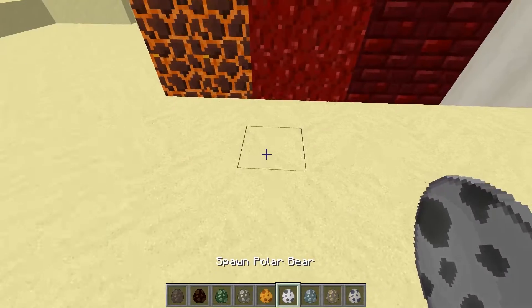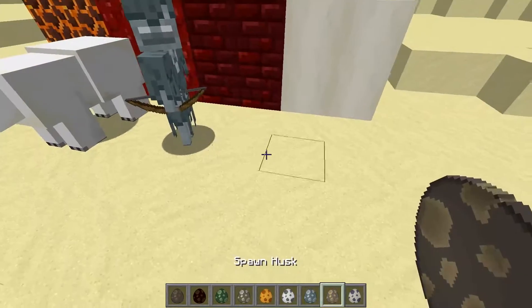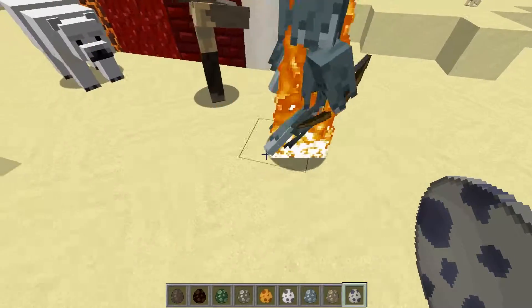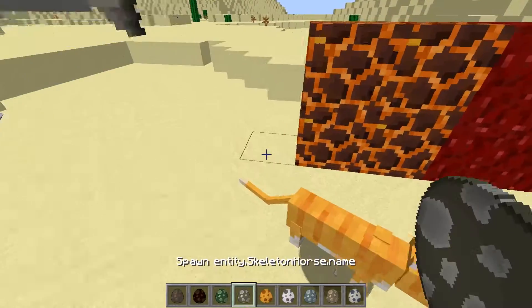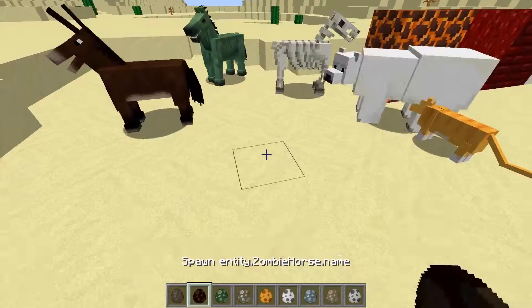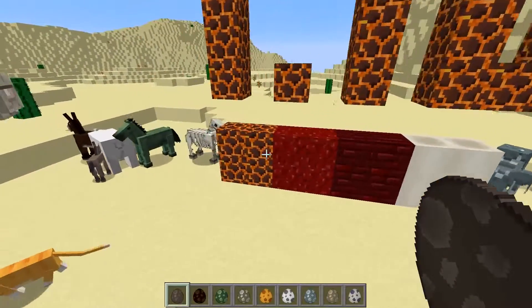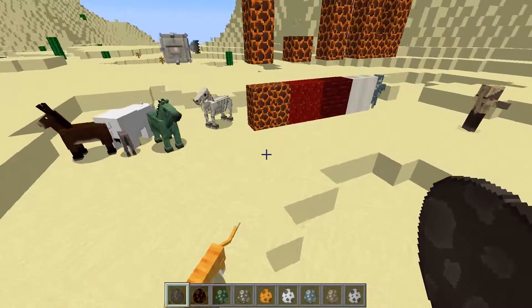On top of that, we've also got some more entities. Now we've got polar bears, we've got strays, we've got a husk, and we've now got the chance to spawn the elder guardian, cats, skeleton horses, zombie horses, mules, and donkeys. So we've got a ton more spawn eggs and the new entities as well.